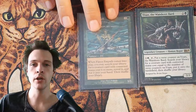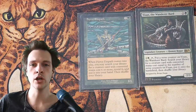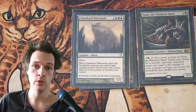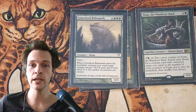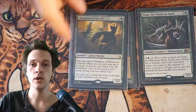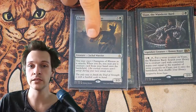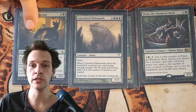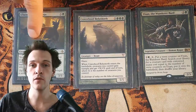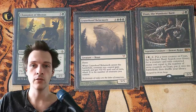Let me show you a cool overrun tech with Yisan the Wandering Bard. On verse counter number three, you find Fierce Empath — ETB effect searches your library for a creature with converted mana cost six or more, so you'll essentially have Greater Hoof Behemoth in your hand. Then you pass turn. In an opponent's end step, you activate Yisan for verse counter number four and find Champion of Rhonas. On your next turn, it's no longer affected by summoning sickness, so you attack with it and everything you have, including Yisan. You exert Champion of Rhonas and put Greater Hoof Behemoth from your hand into play, getting the ETB overrun effect.